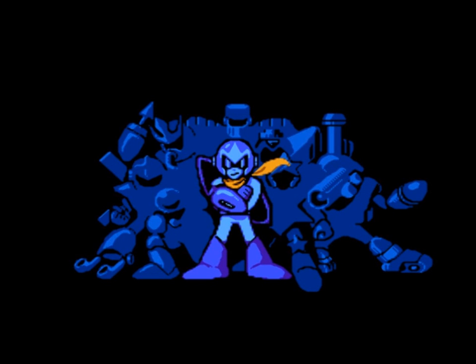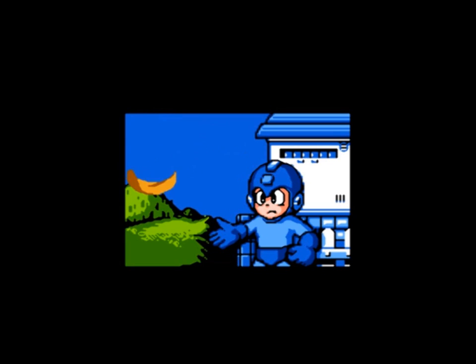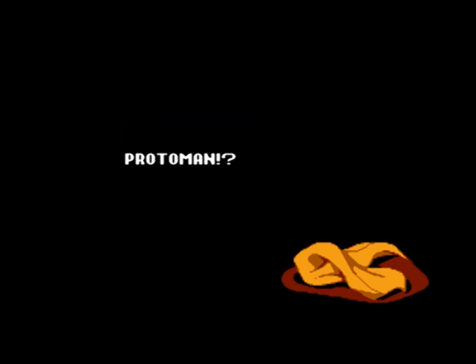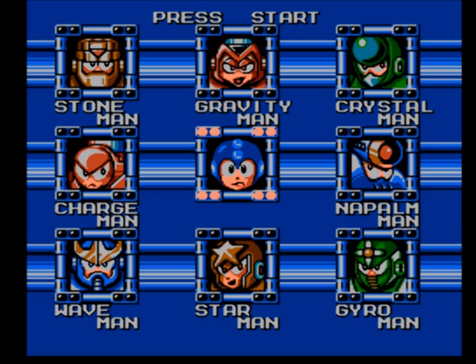Alright, so today I'm going to start with Mega Man 5, which starts out with a little cutscene — the setup for this game is a little bit different than the last games. You remember Mega Man 3 was heavy on Proto Man, and then Proto Man didn't really show up hardly at all in Mega Man 4. And now Mega Man 5 starts out, Proto Man comes up and he abducts Dr. Light, which is the first time that Dr. Light's life has seriously been in danger.